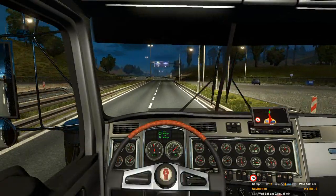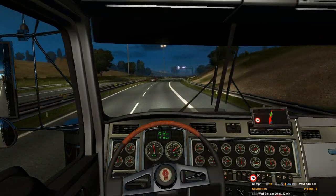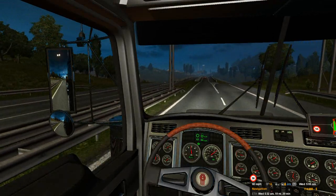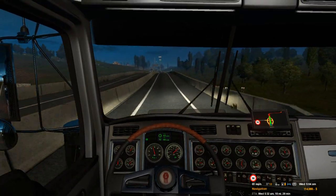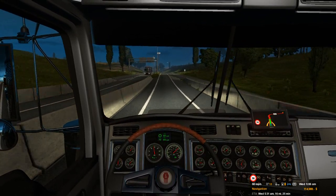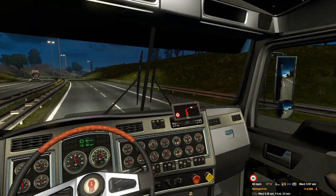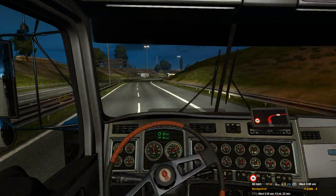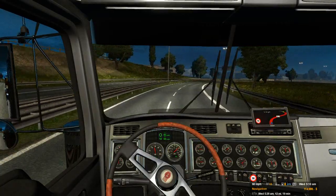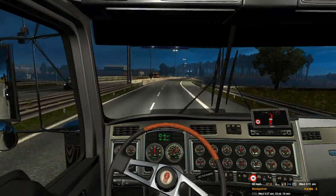I'm kind of wondering if maybe my TSM — Truck Sim Map — isn't properly installed or something. Or maybe they all look like that. One combine is red and one is blue which is interesting. I don't understand why the excavator is bright red but it could be a mod issue.